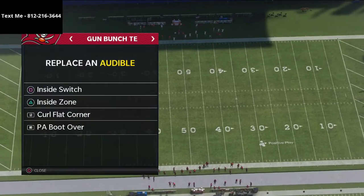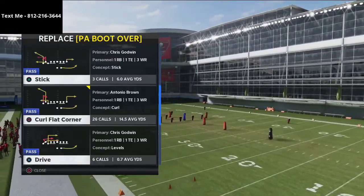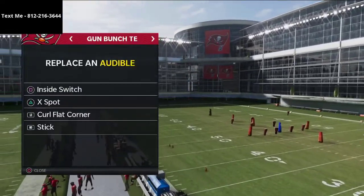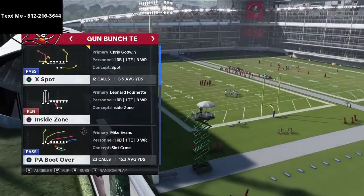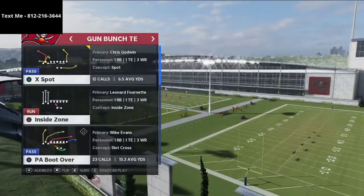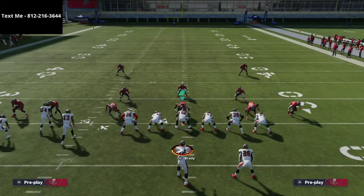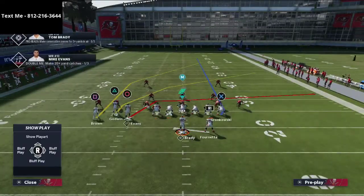The audibles for this scheme are actually really simple — you don't have to set much, but I like to put X spot in my audibles. Because I know how good this play is, I like to force myself to come out and run PA boot over every single time just so I run it more. The two plays we're going over today are curl flat corner and PA boot over — two of my favorite plays in the entire game. You don't have to run it to one hash or the other, but I prefer to run it to the right hash, toward your quarterback's side so you can roll out.